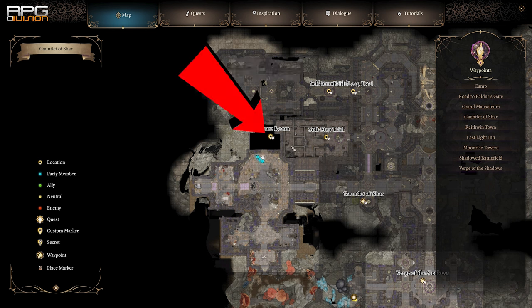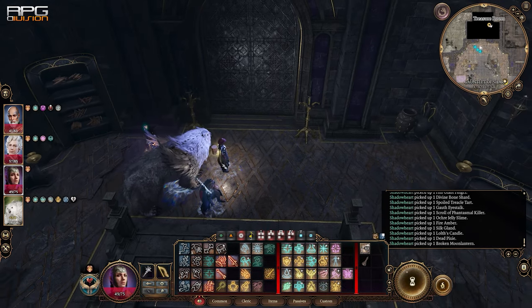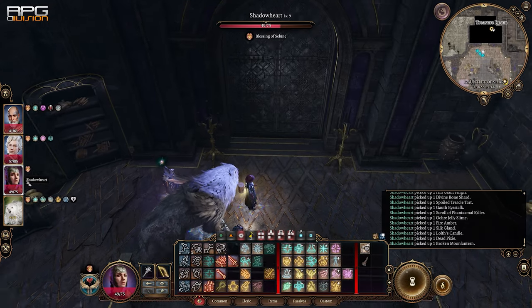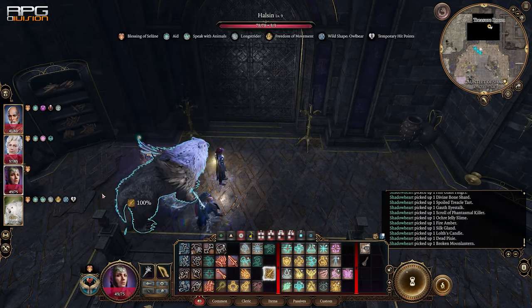The last thing is the treasure room near where Balthazar was the first time you met him. You can lockpick it or use Knock — however you like. Inside there's gonna be a ring and infernal iron.